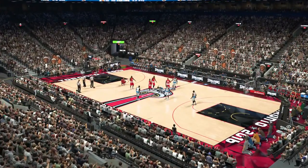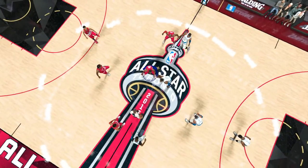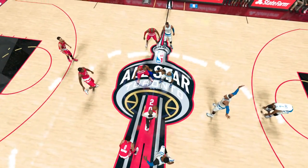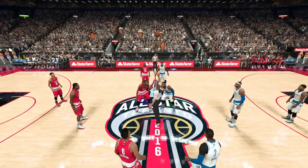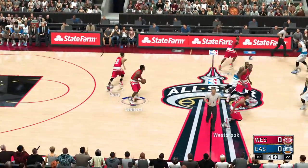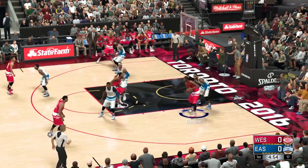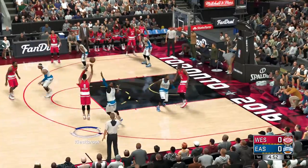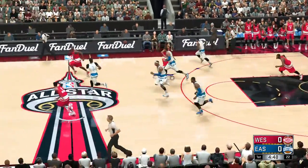Hello everyone, get ready for NBA action live on 2K Sports. You'll see the West All-Stars and the East All-Stars. Here are the West All-Stars and their starting lineup: Bryant out there with Kawhi Leonard, then there's Russell Westbrook, Durant, and Curry in at the point guard position.